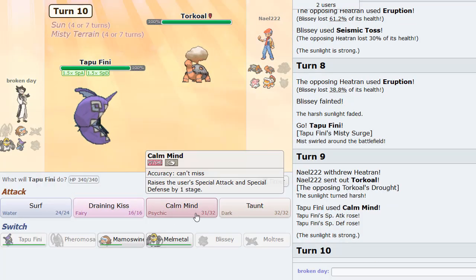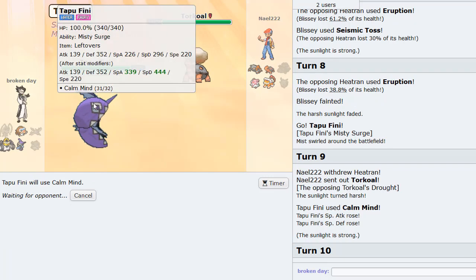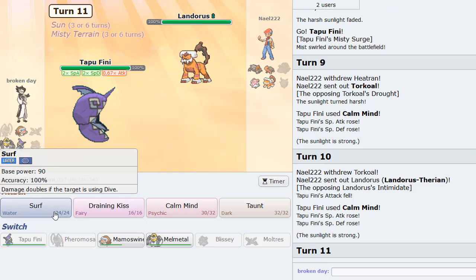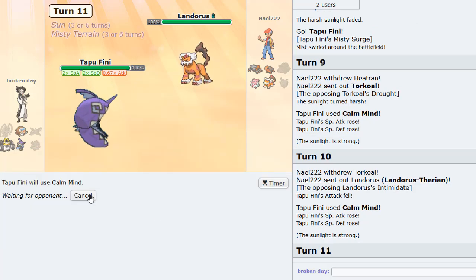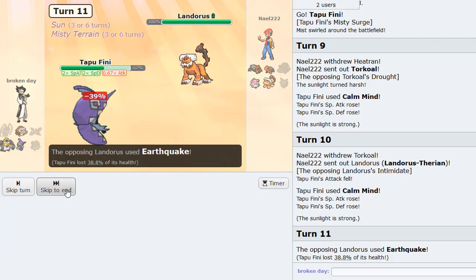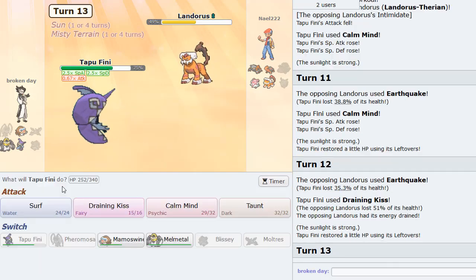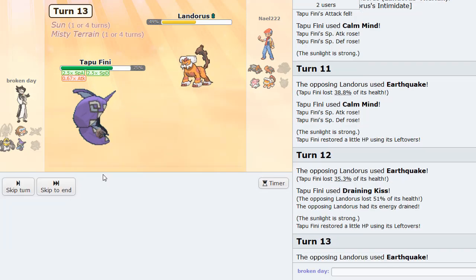I like Tapu Fini here because it's Calm Mind — able to deal with a wide variety of mons like Urshifu, and it can check Pheromosa too. Pretty solid team overall. Mainly just showcasing the Pheromosa, which I think is going to be really good. It's been putting a lot of work on this team. We just have to make sure we can actually hit Focus Blast though, because that's the only downside to this set — you've got to hit a Focus Blast.